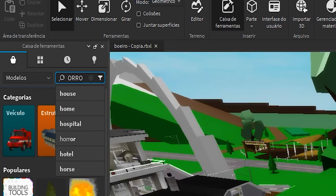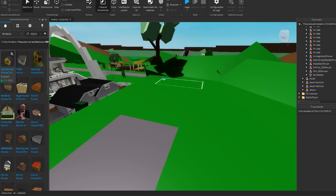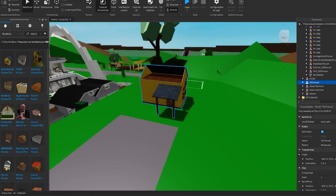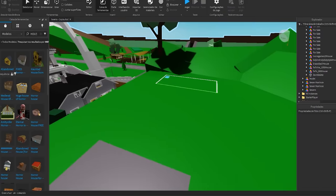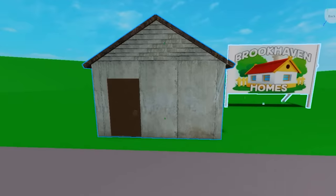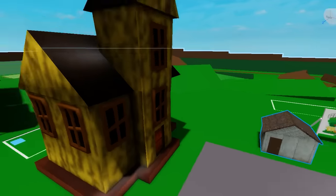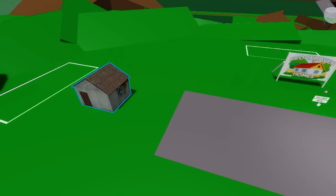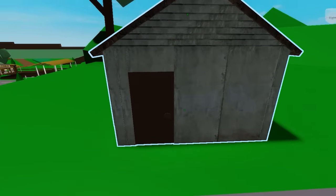I'll search Roblox Studio for 'horror house' to find all the horror houses in Roblox. There are some houses here, but they're not scary at all — just an abandoned house, very simple. That's not cool. I want a really scary house. This house is very scary. This small house is also a bit scary, and I think the small house is better than the big scary house. I'm going to remove the other house and replace it with this small one. It's a very discreet house, but very scary.